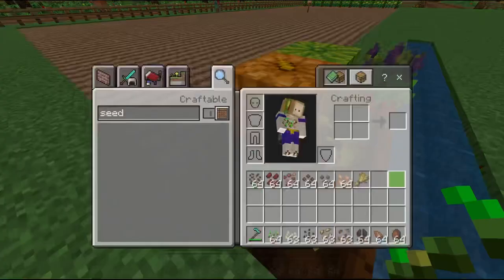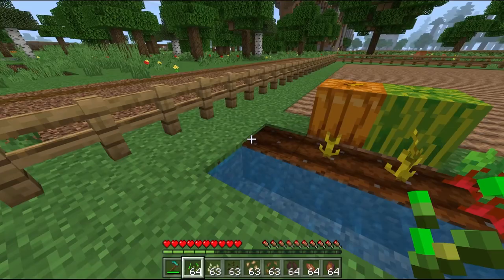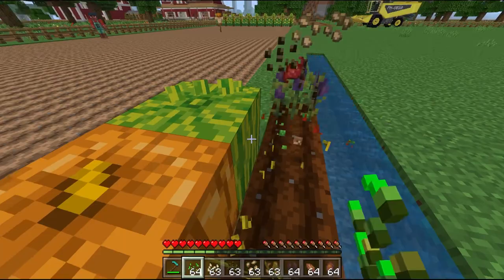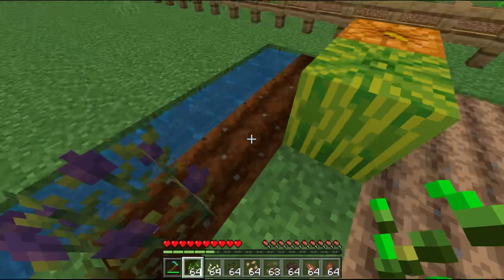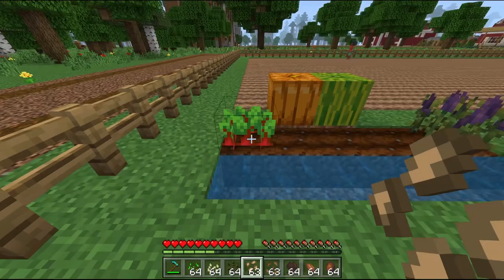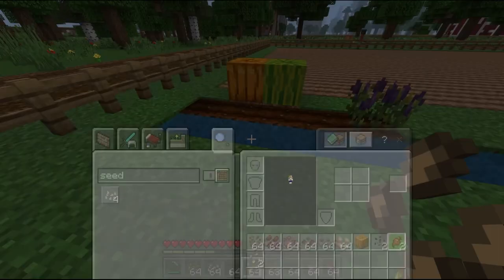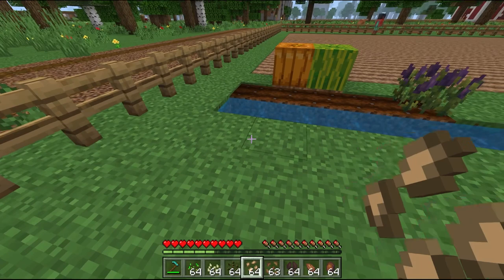The first one is, of course, our wheat seed. Drops one wheat, just like regular wheat seed, does nothing. The second and third one, of course, are the pumpkin and the melon, which both are really good building blocks. It is growing quite quick. Let us keep them there as a souvenir. The next one is the beetroot, which is my third favorite veggie in all of Minecraft. Because it can make stew, you can eat it raw and it doesn't do anything bad to you. Pretty much that's the only reason I like it.